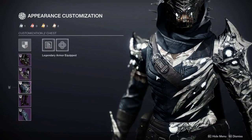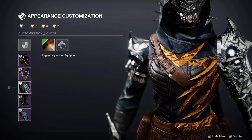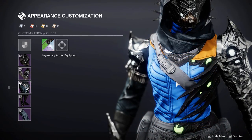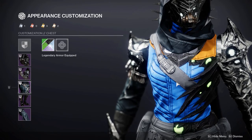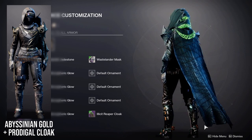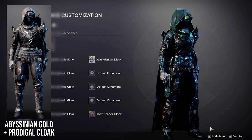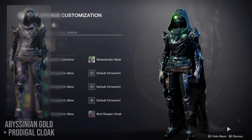Moving on to the chestplate, you can see there is a leather piece with some hive scales. Now this is alright, although most of the issues you'll have with this is shading. You will have these vastly contrasting colors with a lot of shaders because of the textures. Although I did find that you could use the leather parts to your advantage, and you could pair this with the Lucky Pants exotic to make a hive gunslinger. You could also keep the arms with this because it does suit this sort of look.